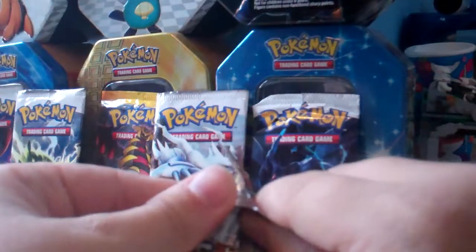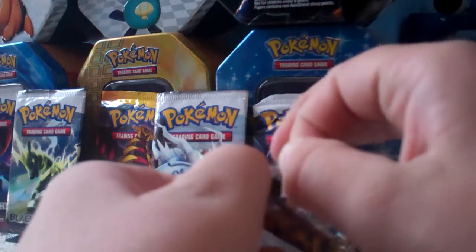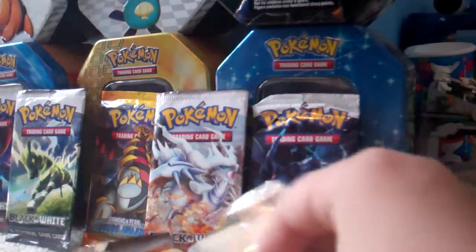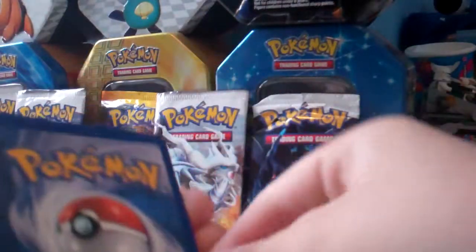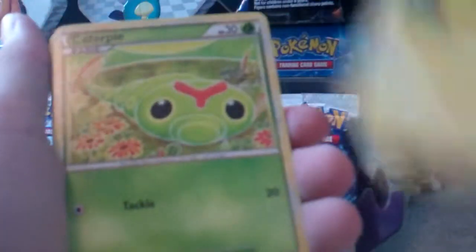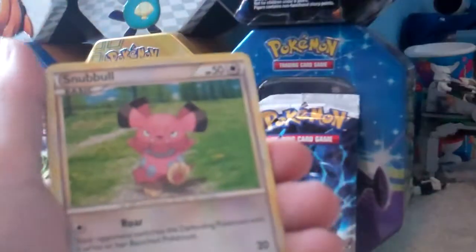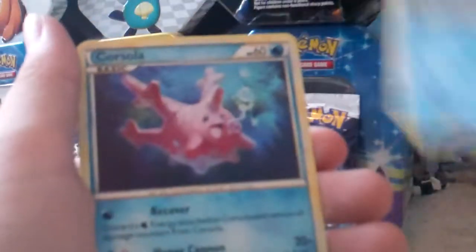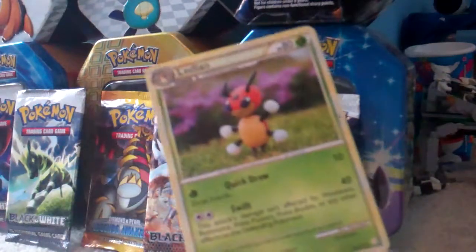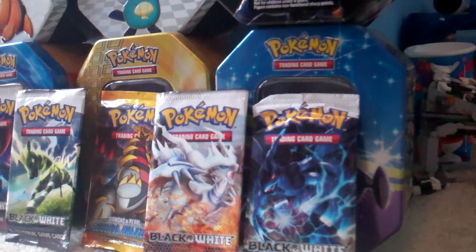And a HeartGold SoulSilver pack. I believe I haven't opened many of these — if I have, it's only like one. I have most of my HeartGold SoulSilver cards from the theme decks. Hoping to get a Prime card, maybe a Pikachu or Legend — or both, even. Caterpie, Hoothoot, Snubbull, Meowth, Mantine, Corsola, Switch. Reverse — Typhlosion Prime! That's awesome. So, awesome cards in every pack, and a Ledian. Awesomeness.